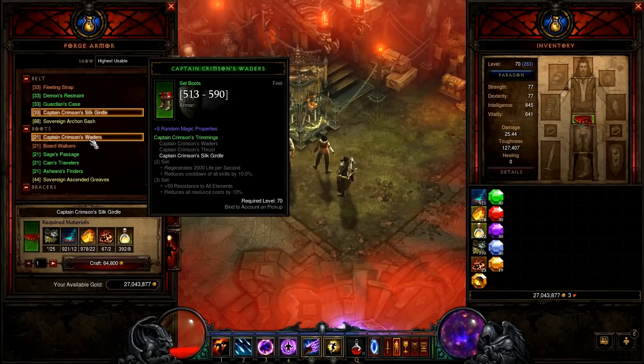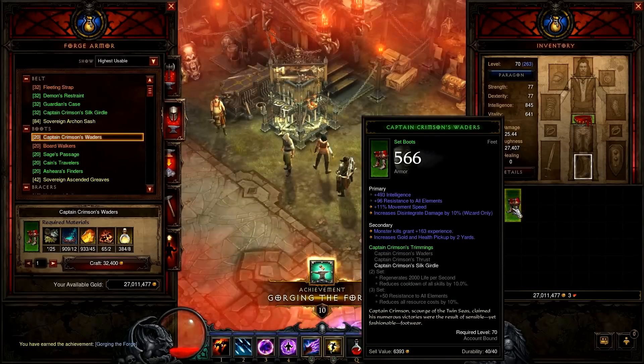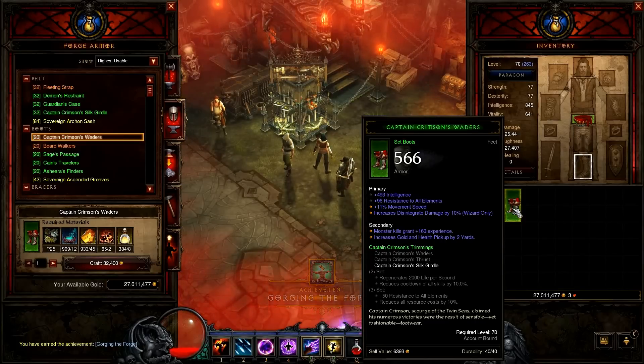Boots will also be Captain Crimson. Here you can reroll disintegrate damage into vitality or armor if you want.